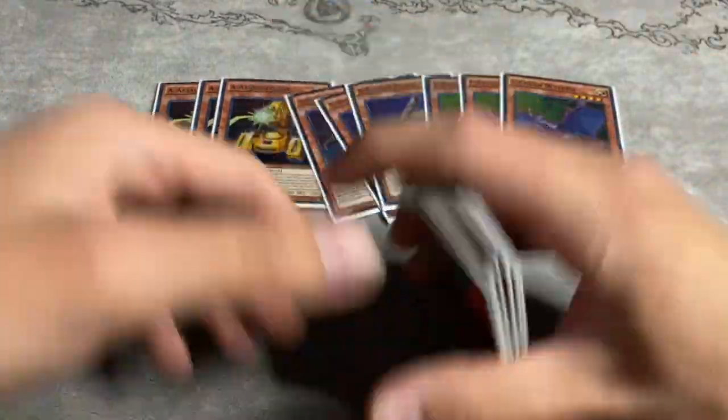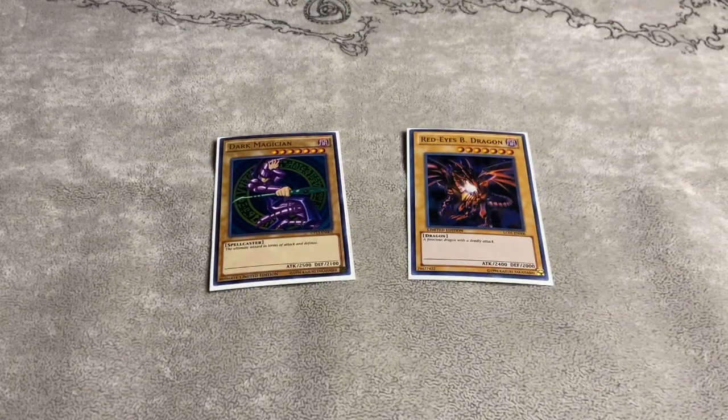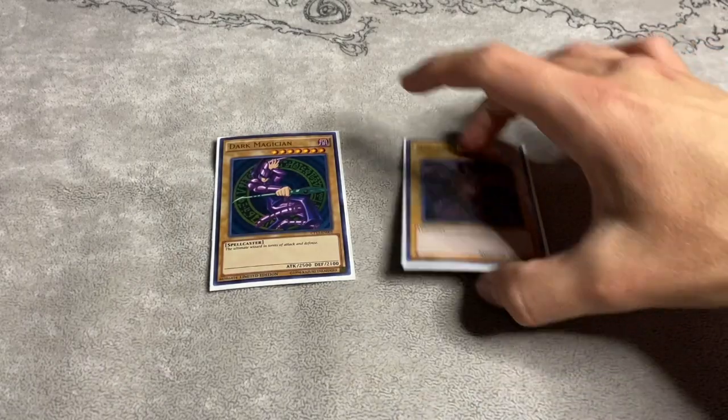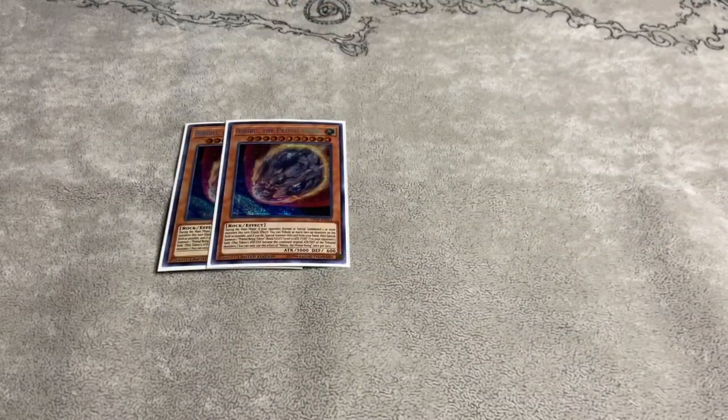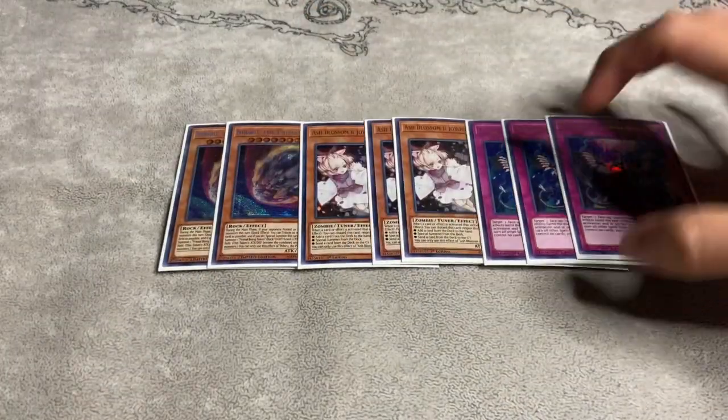That's it for the regular monster lineup. For the other monsters we are playing one Dark Magician and one copy of Red-Eyes Black Dragon. Big shocker — we're playing Dragoon in this deck. You don't have to play Dragoon; you could play Desires if you want. But I do like Dragoon in this deck because if you open up the three-card combo you have a crazy end board. And then we are playing hand traps.